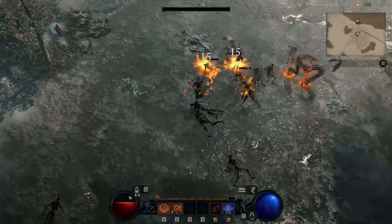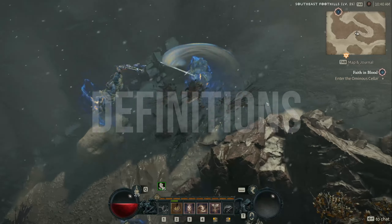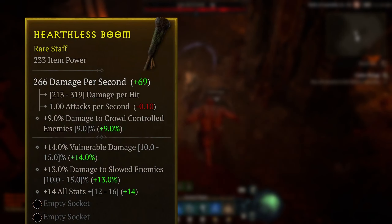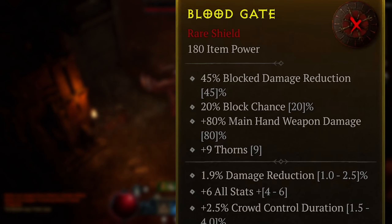Before we get stuck in, let's just define a few base terms you may see associated with damage in Diablo 4. Weapon damage is the base for most of the damage within the game, and predominantly comes from your weapon and offhand, though there are other ways of increasing weapon damage as shown here.